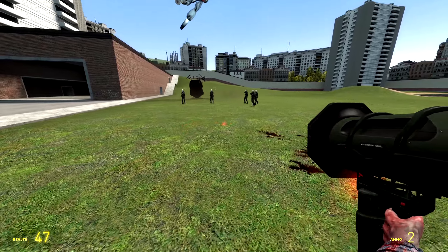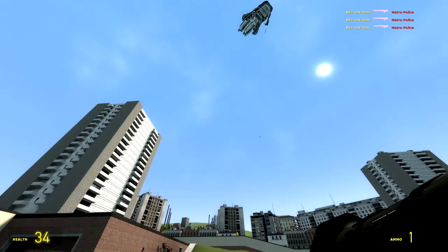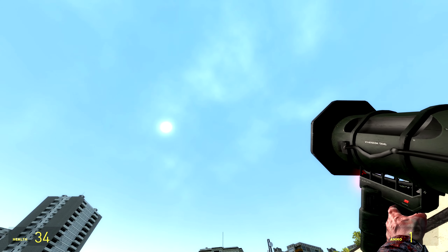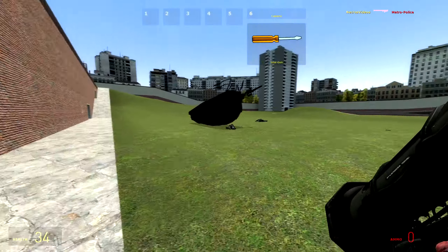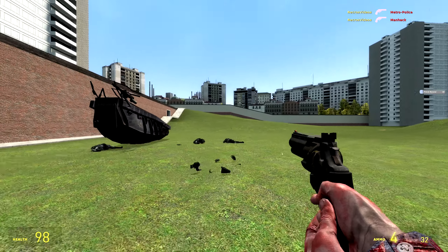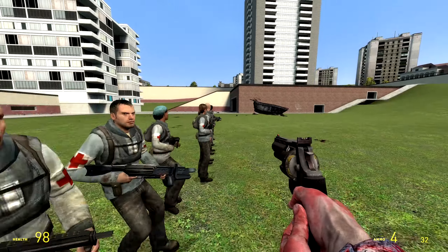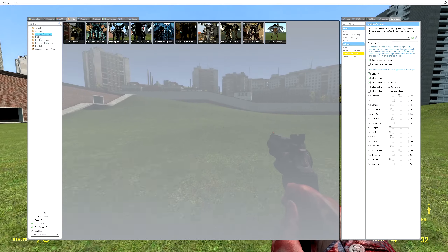So this is just the first tier of the dropship — it just summons Metropolice. Nothing really too bad, and you can see there it goes off into the sky, ready to drop down more NPCs. Once we take care of all these Metropolice, which again shouldn't be too big of a deal — I say that while I'm about to die. I can't even kill a Metro Cop. Something I thought was pretty cool is that if you have rebels on your team, they'll even shoot at the dropship while it's coming down.